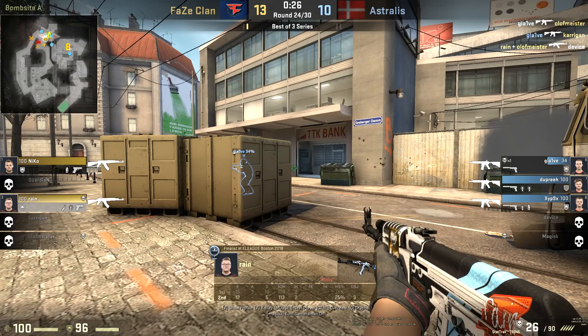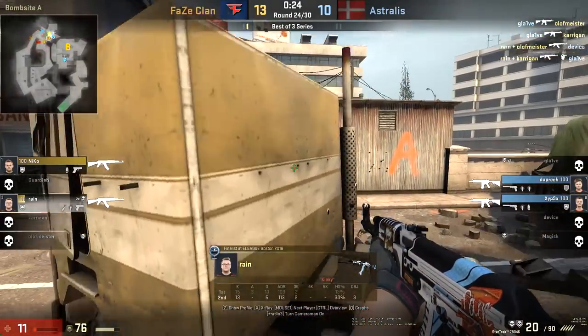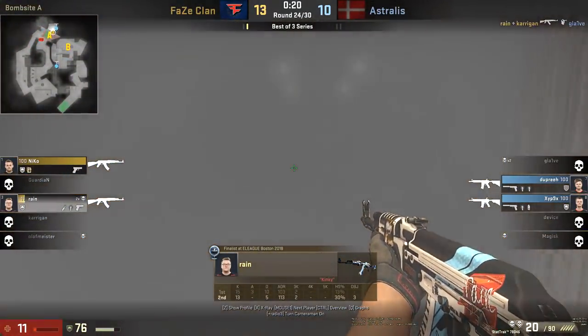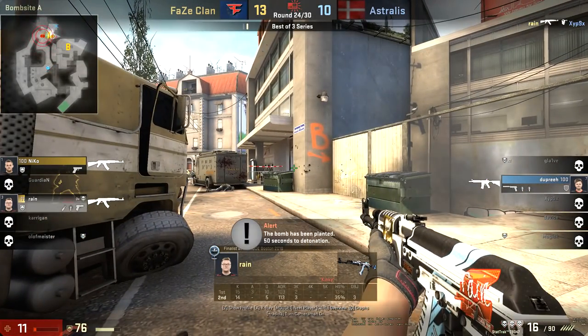Truck is gone. They know where Glaive is — he's got a couple of kills — so Rain swings straight back. You can see how methodical this is: he checks bank, truck, behind the middle boxes. He could've also checked to his hard right. You can just see how he really only exposes himself to one angle at a time.